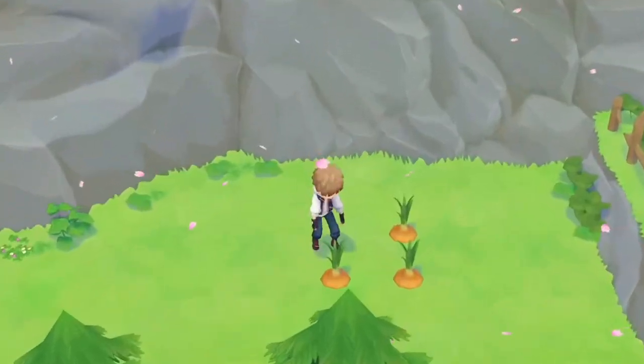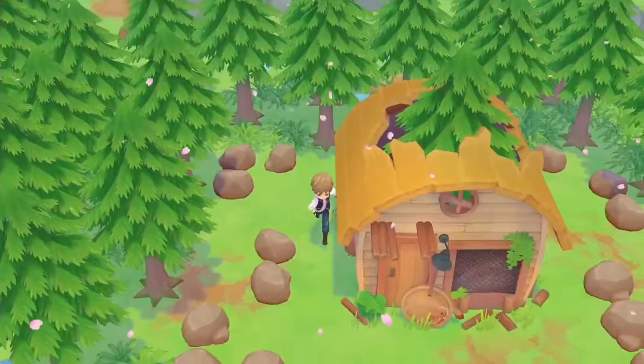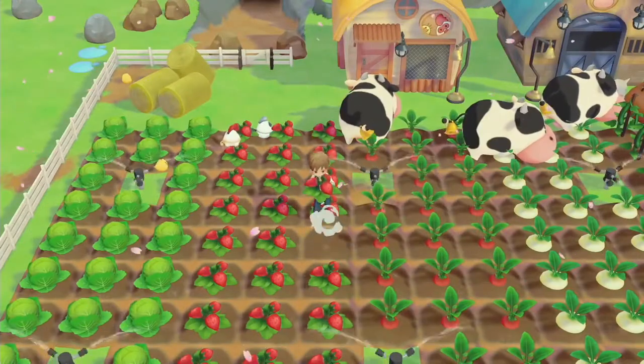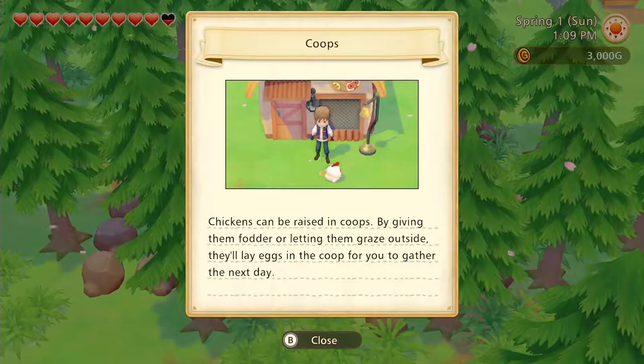Along the way, you'll discover all sorts of flora and fauna in the forest. You might even come across run-down facilities. Get fruit and vegetable seeds to grow on your farm, and tame wild livestock that can be nurtured, raised, and given homes.